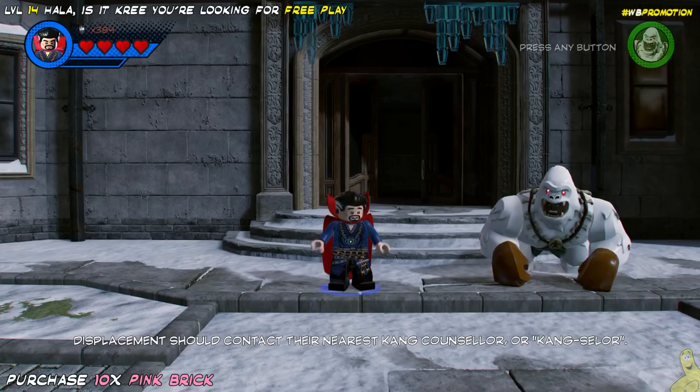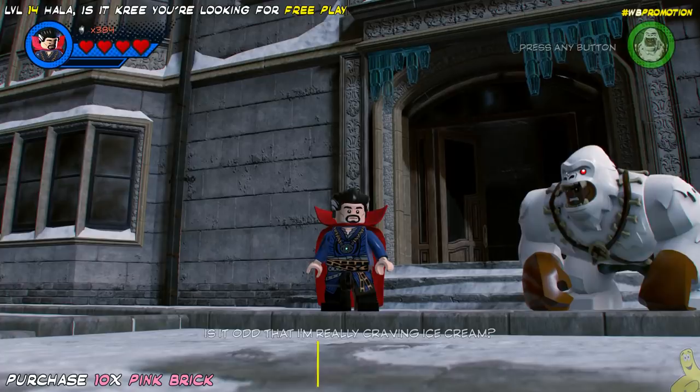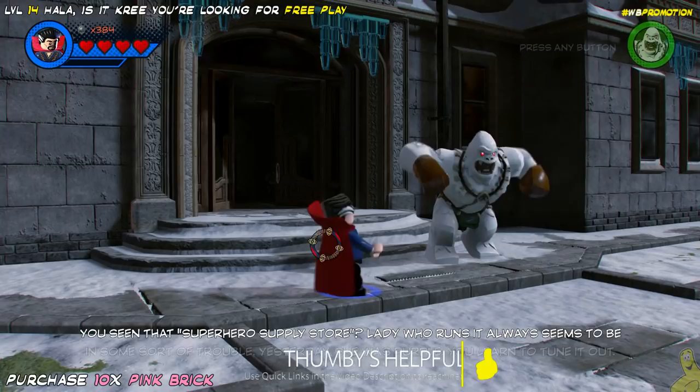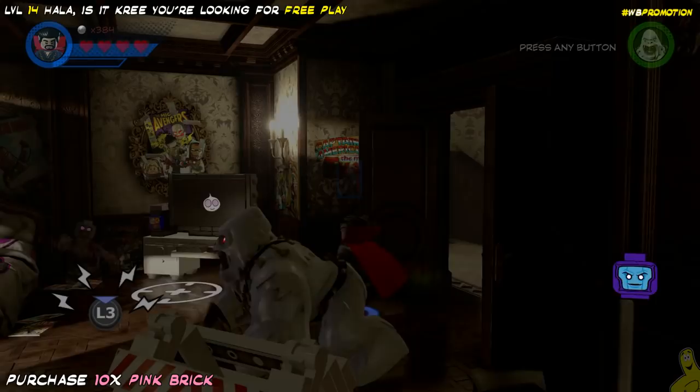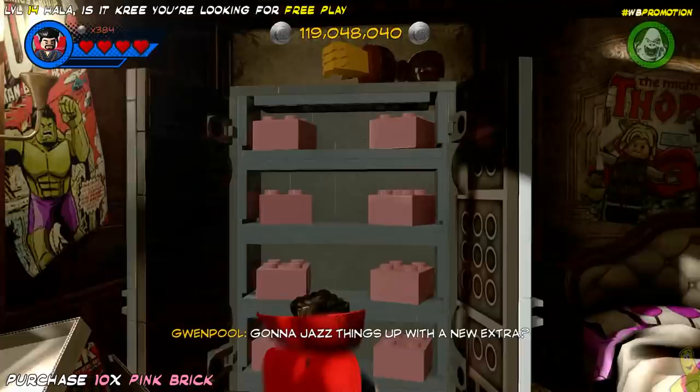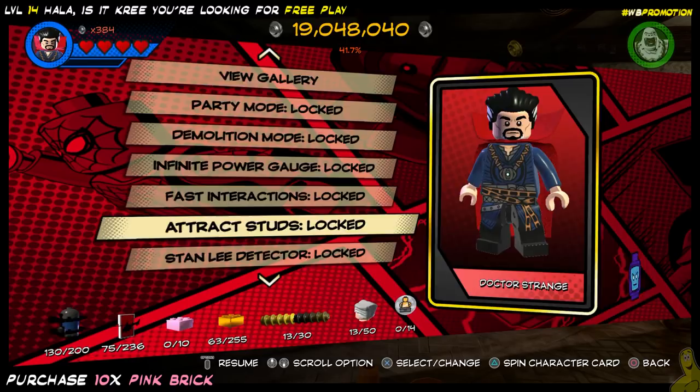If my singing hasn't chased you off yet, we're on a roll and we've got collectibles to get. First off, we're going to actually purchase that 10x pink brick. We have collected enough studage to go ahead and round up 100 million studs. We picked up the lesser expensive pink bricks, added those to our arsenal, turned them on so every stud we collected was multiplied. Eventually we purchased each one all the way up, and now we have enough to buy the big 10x. We'll go ahead and purchase that and, most importantly, turn it on to change our 384 multiplier to a 3840.